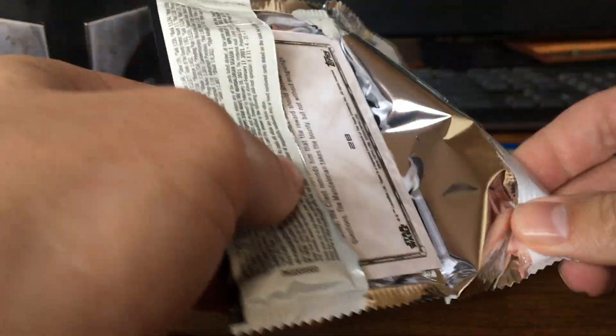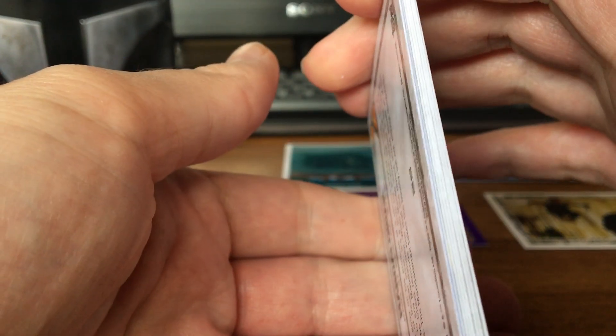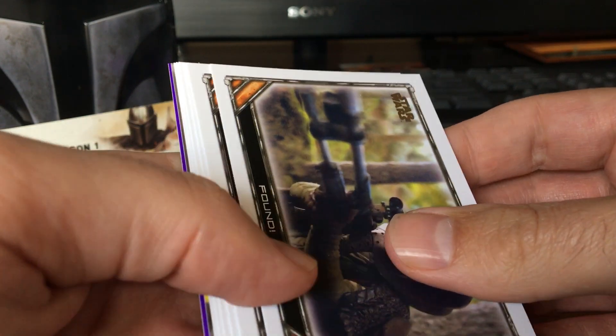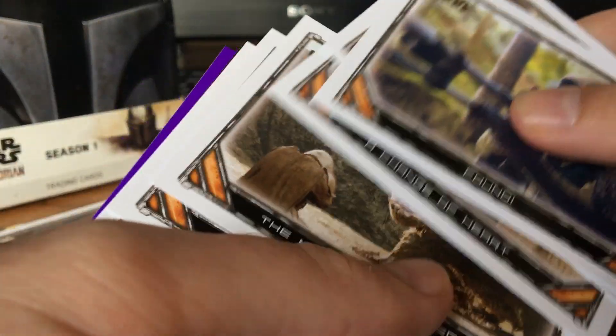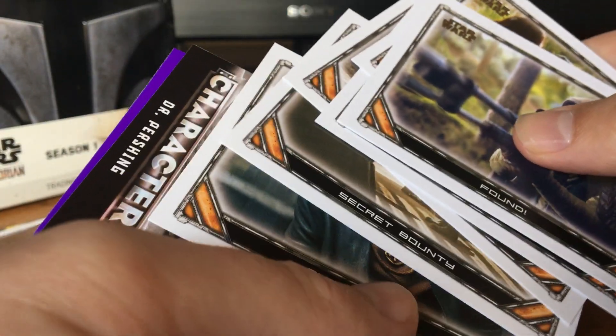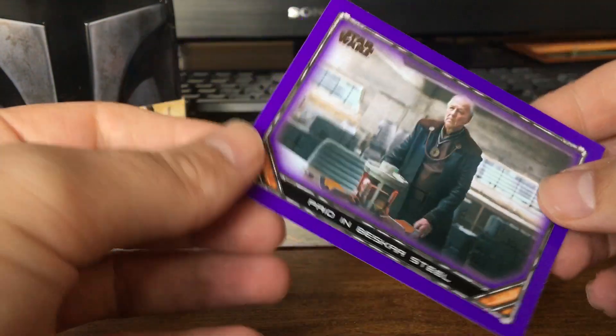Last pack — anything magical? Nothing magical on the side. Purple though. Roaring man thing — it's just a character card. Dr. Pershing. And a purple.